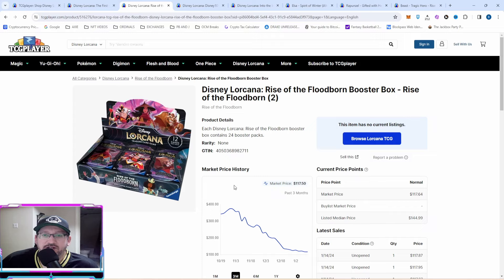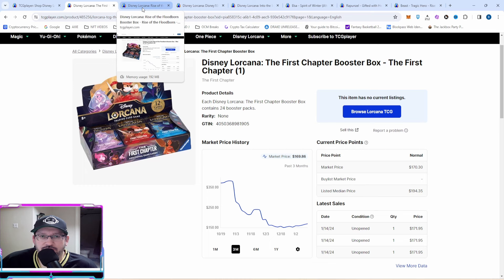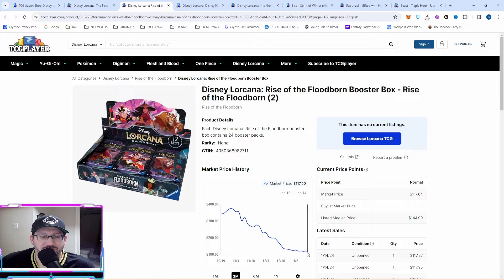Next, Rise of the Floodborne — notice the similar chart: hot when it came out around $375, trickled down to about $117. Funny enough, it's actually harder to find Rise of the Floodborne right now than First Chapter, yet First Chapter is worth more. A lot of people on social media say First Chapter is done, but it's priced higher. I think Floodborne has bottomed out around $117, maybe dropping to $110. Once Into the Inklands comes out at a high secondary market price, Rise of the Floodborne will see an uptick. Hold your stuff — it might take a year or two, but these go up over time as production stops on older sets.